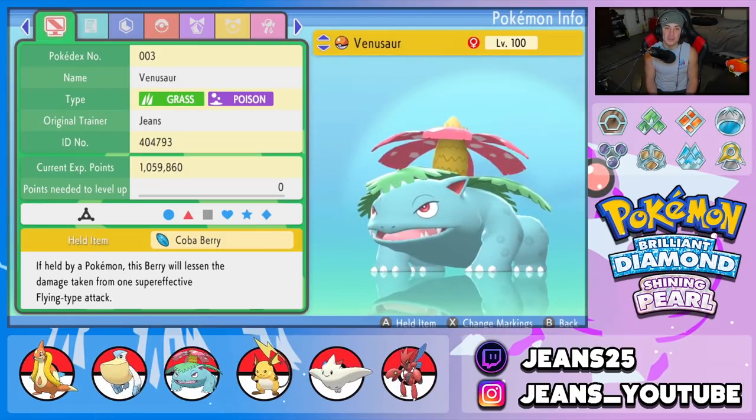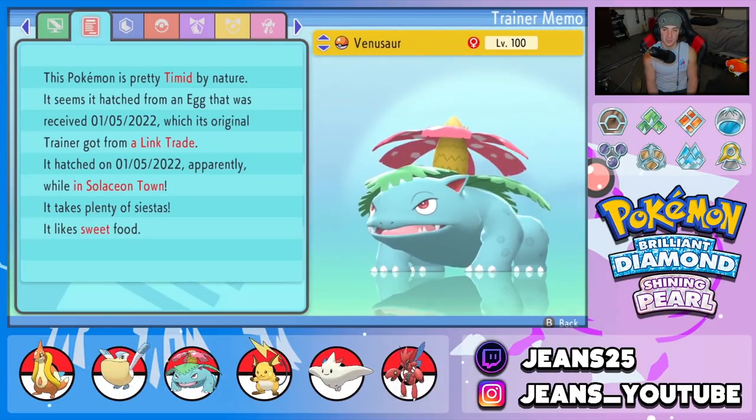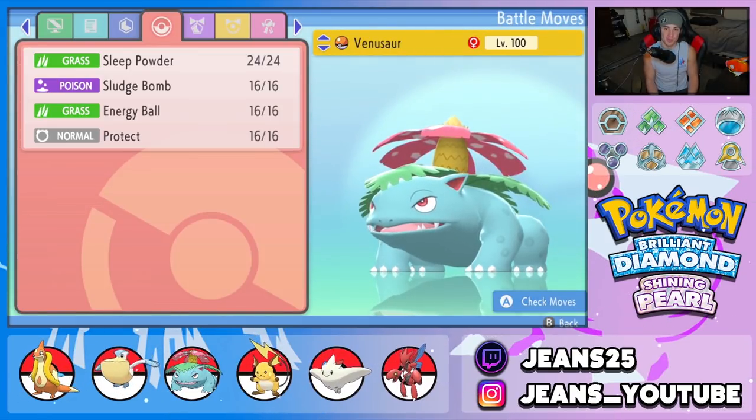Third Pokemon is Venusaur. We have it to counter Storm Drain Gastrodon situations on the rain team. It's holding a Coba Berry to eat up Flying type moves. Nature is Timid for a speed boost. EVs are in Special Attack and Speed, with Overgrow — not Chlorophyll, since we're running a rain team. Move set: Sleep Powder, Sludge Bomb for STAB, Energy Ball for STAB, and Protect.